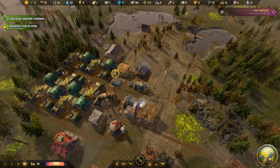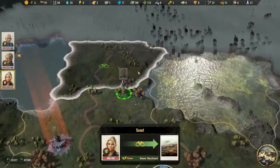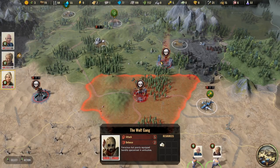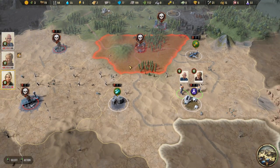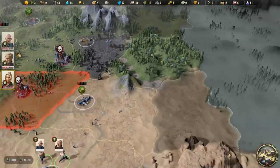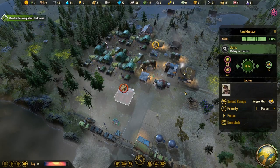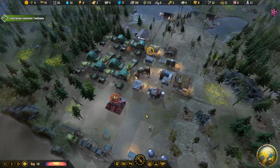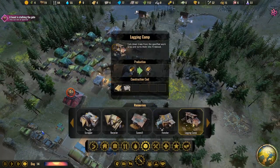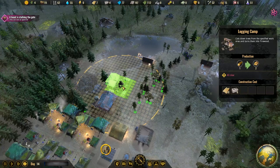We still have a specialist ready for action. Donna is ready to go. It doesn't seem like the bandits chase us. There's the Wolfgang lair, and there's another Wolfgang camp too — we can have more than one gang. So far we've found the Wolf Gang and the Dead Rats. We need to make some firewood, so we're going to build a logging camp. We'll put it up here and have them start cutting down from this forest as well.